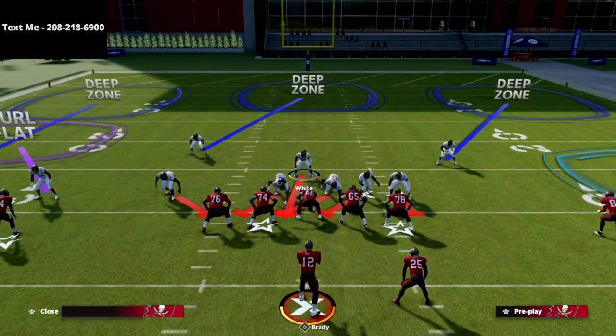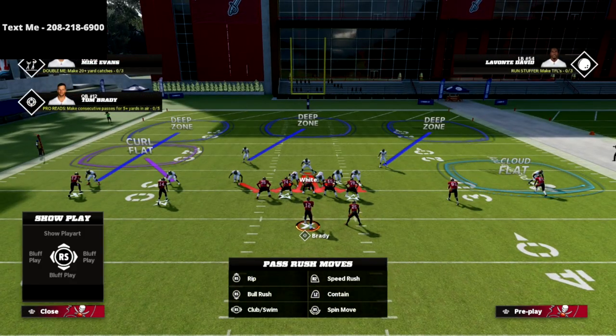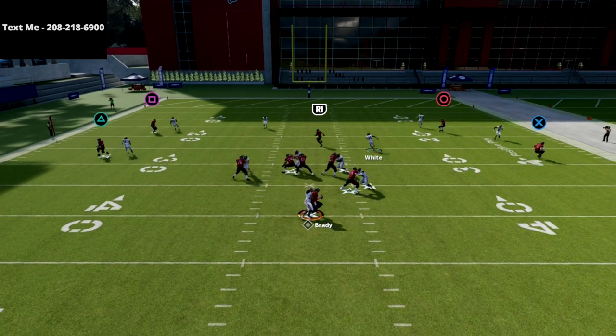Then all you're going to do is blitz all of the linebackers and crash the line out, just like you see right here. As far as where my user is going to stand, I'm typically going to stand behind the left side defensive tackle. At the snap, you're going to see us scream in right off the left edge.